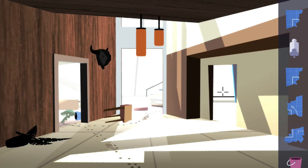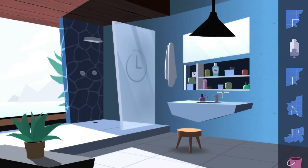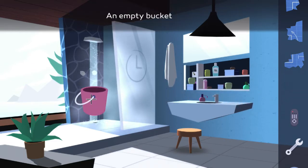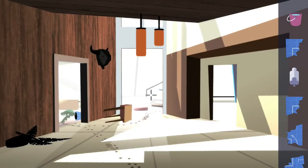Exit out of the study and head into the right room, which is going to be the bathroom. Interact with the shower to turn the water on, and the bucket you picked up earlier — we're going to fill that with water. Just select it over the water, and then once you have that exit the bathroom and follow the cat prints forward into the room ahead.